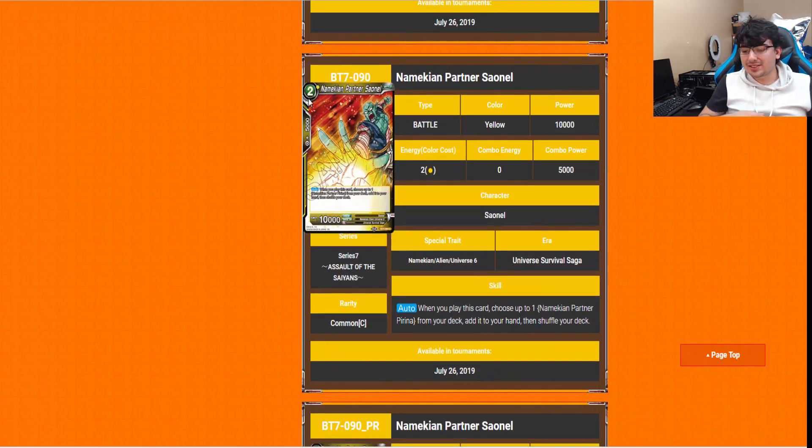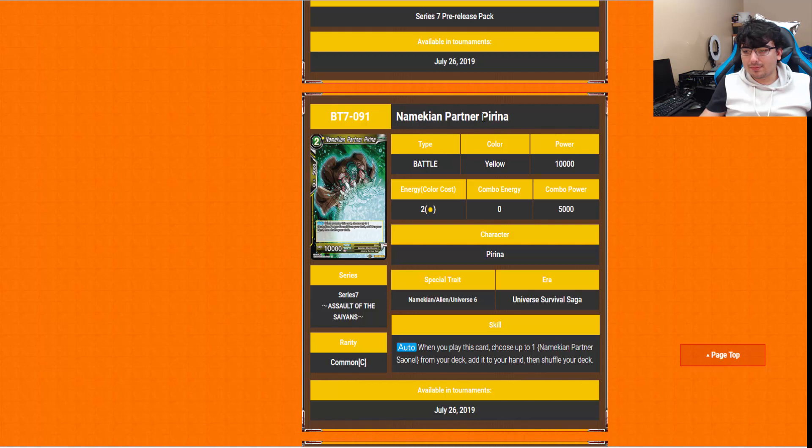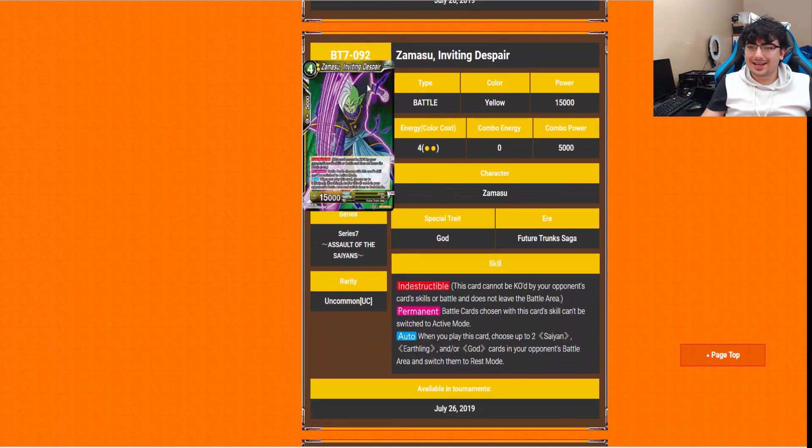We're also getting the Namekian Universe 6 characters. Namekian Partner Saonel: auto is when you play this card, you search for Namekian Partner Pilina from your deck and add her to your hand. And Namekian Partner Pilina: when you play this card, you look for Saonel and add him to your hand from the deck. So they basically search each other — that's their whole point.